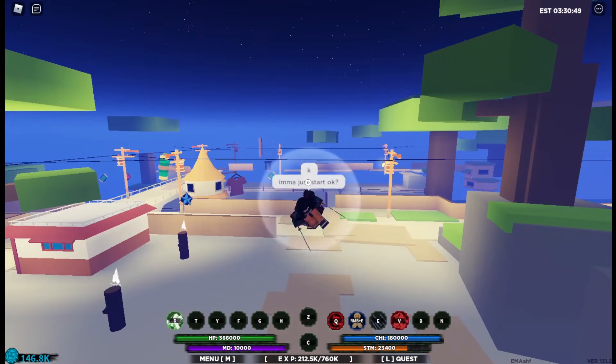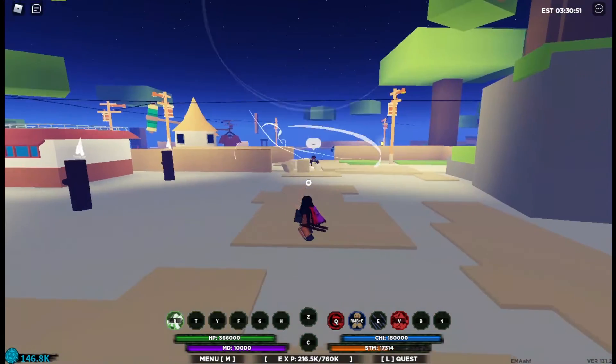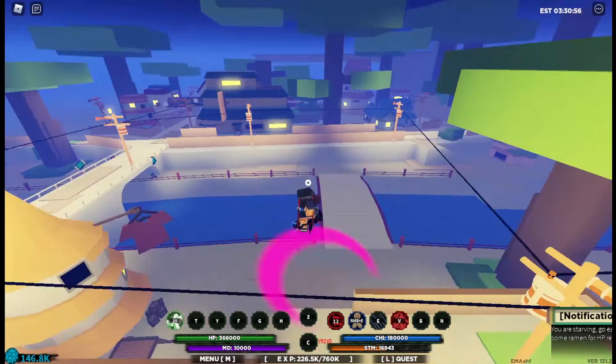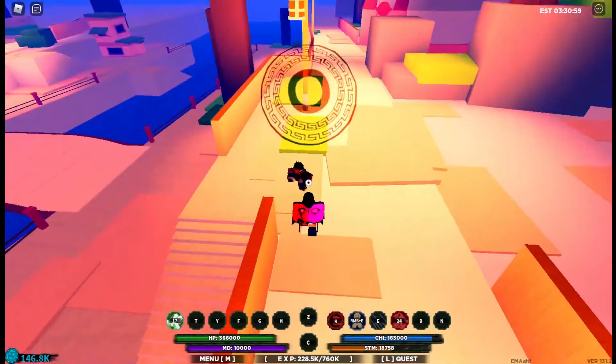What you want to do is first hand-one combo them, then use the Kenjutsu Q-spec to stun them for some time, then use Ryoji access immediately, then you use Riser Akuma first move.